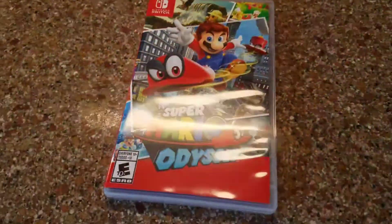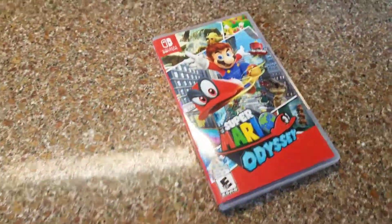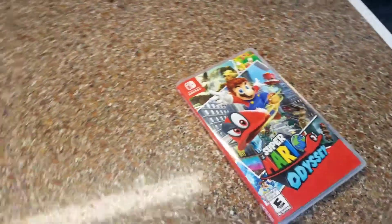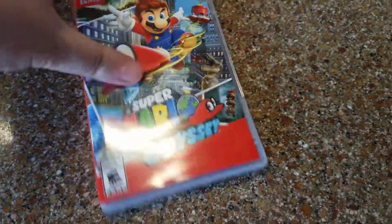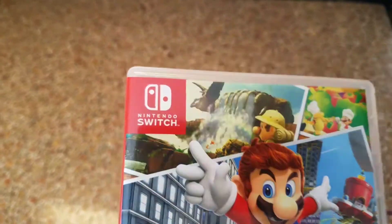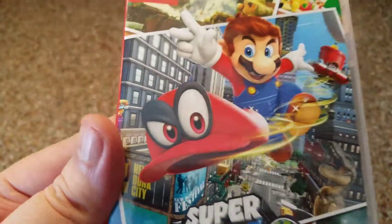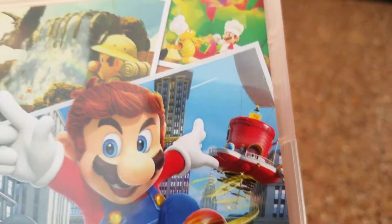There are lights on it causing glare — no more glare now. So this is Super Mario Odyssey for the Nintendo Switch. You got Mario on the front, and there's his friend Cappy, and then there's their airship, the Odyssey.